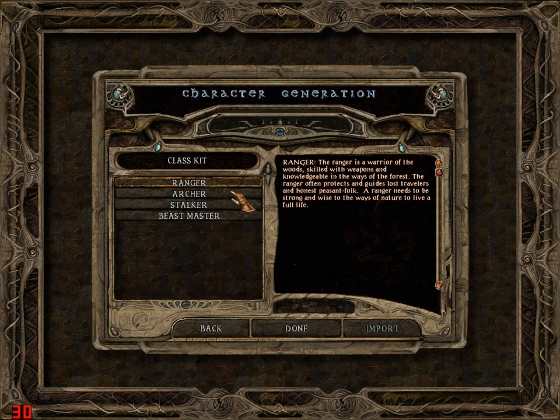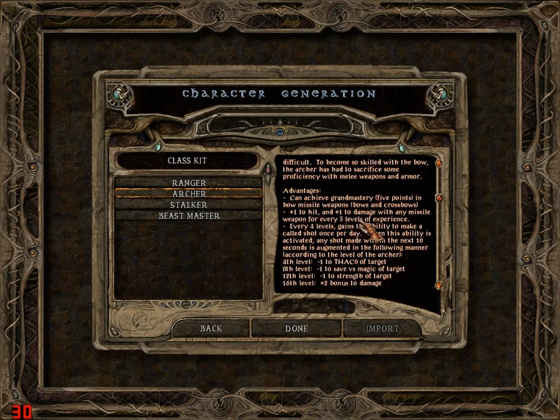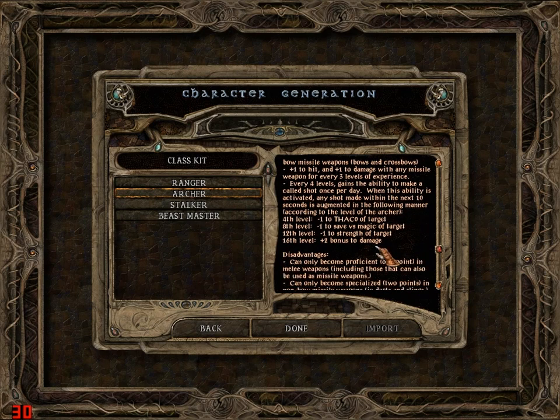For class, you gotta go ranger to get the archer kit. The advantages: you can get Grand Mastery in bow missile weapons, plus one to hit and plus one to damage with any missile weapon every three levels. Once you start gaining levels you do a lot of damage and hit more often. Every four levels you gain the ability to make a Called Shot once per day - any shot within the next ten seconds is augmented: at level four, minus one to THAC0 to target; at level eight, minus one to save versus magic; at level twelve, minus one to strength of target and plus two bonus damage.